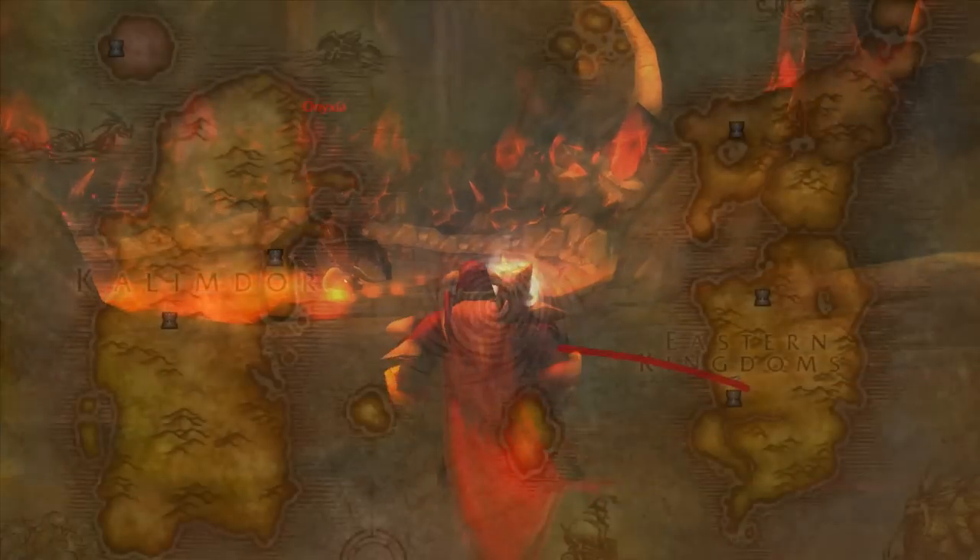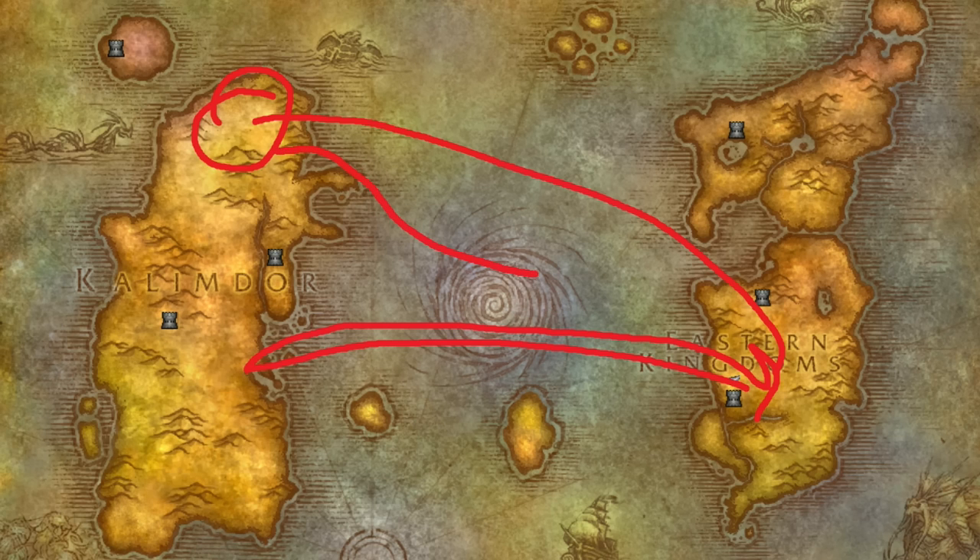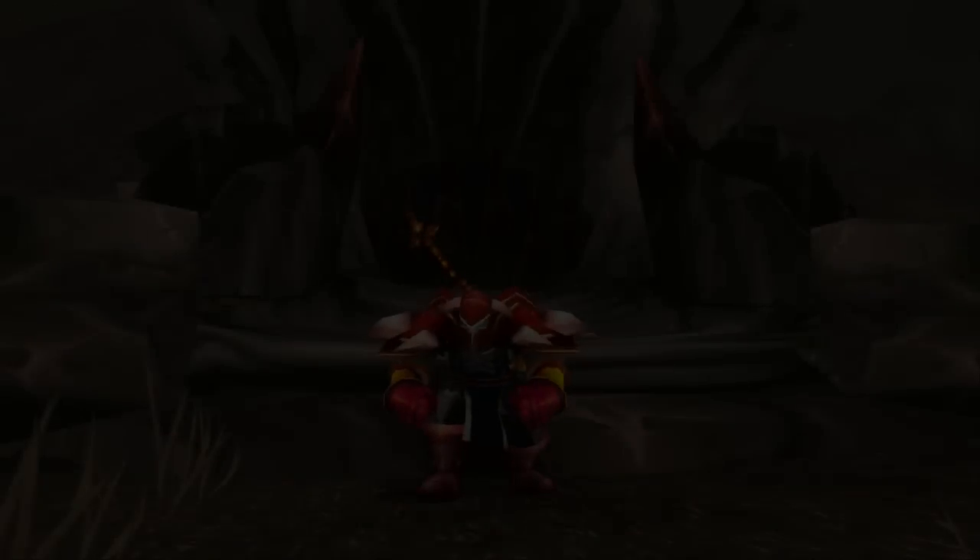From there, you could finally return to Haleh in Winterspring, and she gave you an item called the Drakefire Amulet which finally allowed you to zone into the Onyxia's Lair instance. So it was quite the journey. Although the quest chain is now removed, to this day it's remembered as one of the most intricate, difficult, long, and convoluted quest chains in the game's history. But like I said, that was just the Alliance chain — there's also a Horde counterpart.